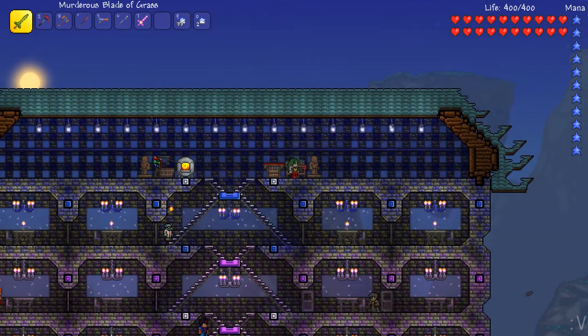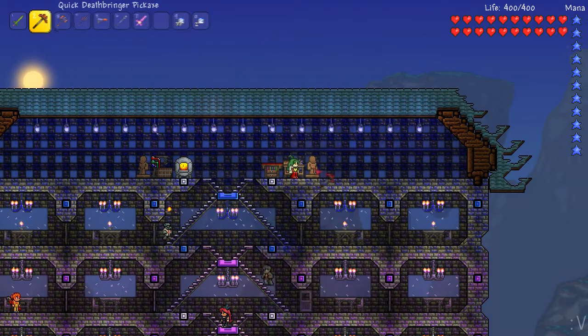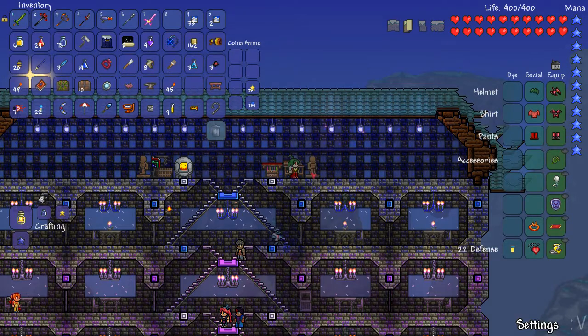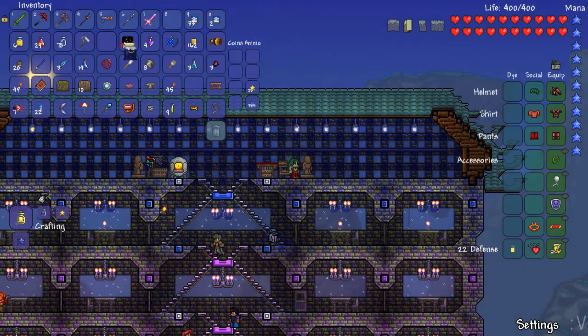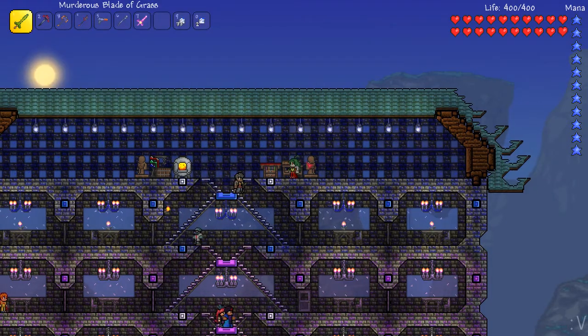So obviously you've got the mannequins and the one mannequin over there. Normally you just break them like this — boom, down, as you do. But something I've discovered: not only can you not put the winter capes on them, or any of the other capes — kind of a sad thing, that'd be cool to see — but I digress.